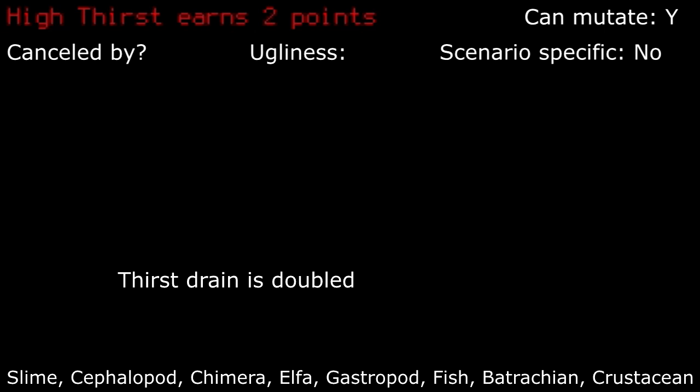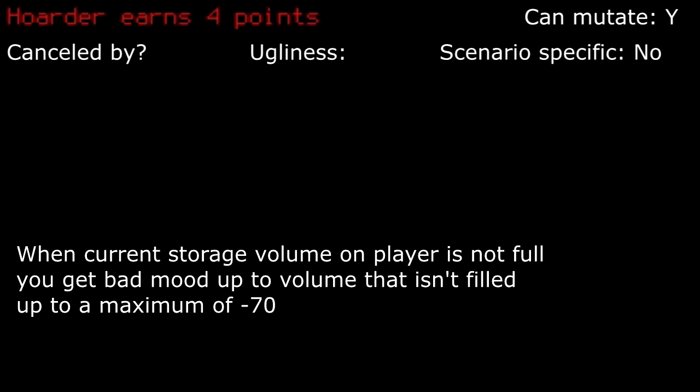High thirst: you get thirsty pretty quickly. I find this easy to offset due to water being everywhere, and having to take a minute to purify it if you didn't happen to have any on hand. I take this rather frequently. Hoarder: like bad temper but worse — be prepared for a basically permanent negative 70 bad mood.